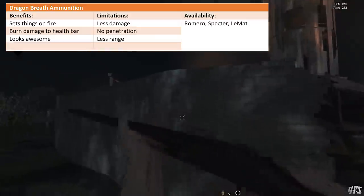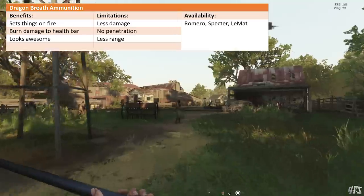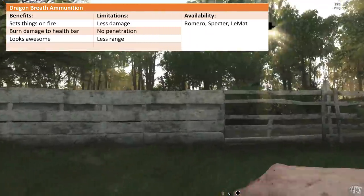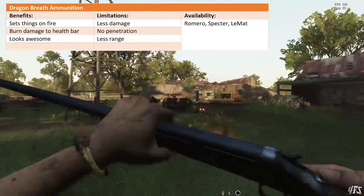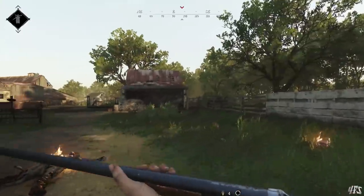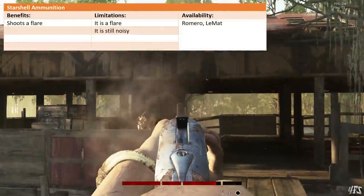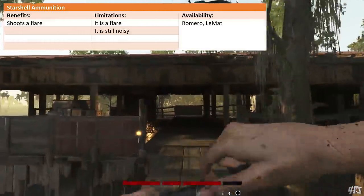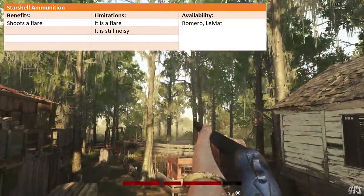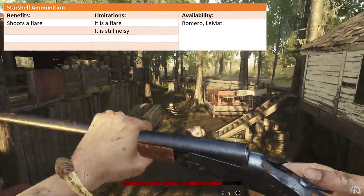Now onto perhaps the best new visual effect in the game: Dragon's Breath Rounds. These spicy shots for the Romero, Spectre, and LaMatte blast a cone of flame. You lose one-tap potential, but anything caught in your blast will get a charred health bar, and those who get the full brunt will start burning profusely. It's really cool, if somewhat impractical. Finally, the most useless new ammo type is Starshell — it fires a flare, that's it. You can get it on the LaMatte and Romero, but don't. Just take a flare gun instead.